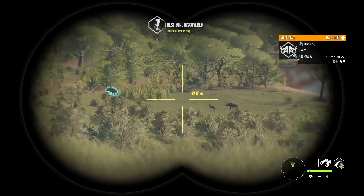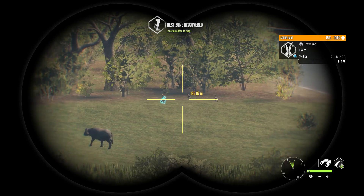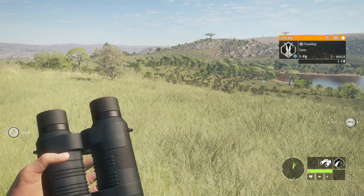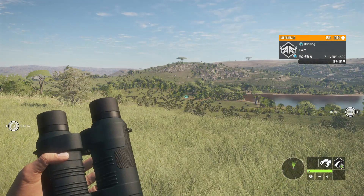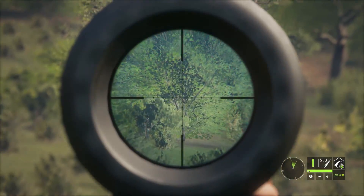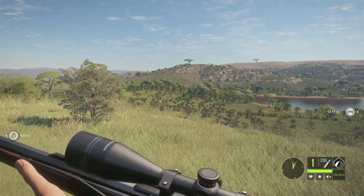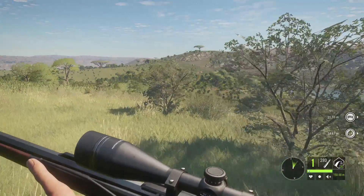Kind of the same thing — I go to a location and it says the buffalo are at a zone, but they're always moving. Before he gets too far away, I do want to get that mythical with the 7mm. I suppose I'd like to try the 470 as well. Haven't tried that since the update, but I guess I'm going to have to try to find buffalo that are actually in a zone and not moving.